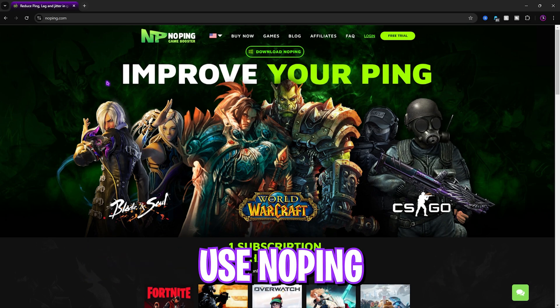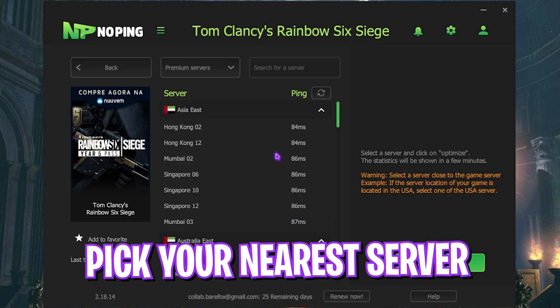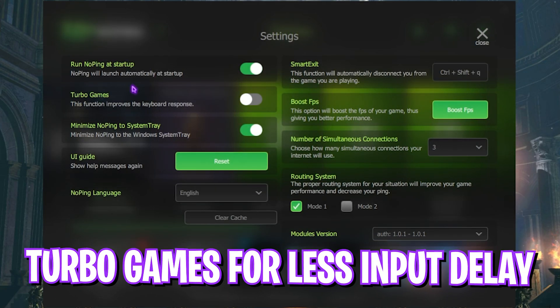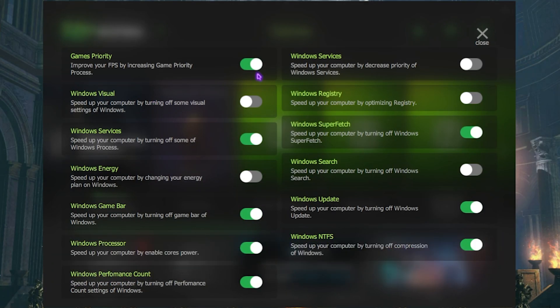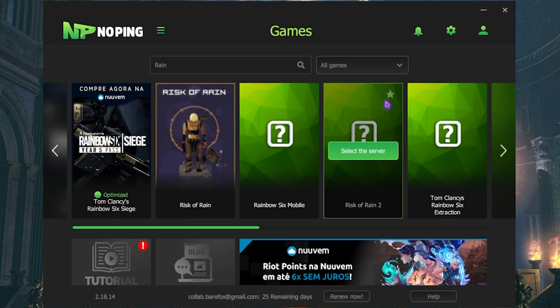The next step is fixing your internet connection — packet loss, ping, and latency issues — using No Ping, which you can download from the link in the description. Open the app, search for Rainbow Six Siege, select your server from the list (choose the one with the lowest ping), then click Optimize This Game for one-click optimization. The settings gear offers Turbo Mode, which reduces keyboard input latency and boosts FPS. I personally use No Ping and have seen great differences with and without it.